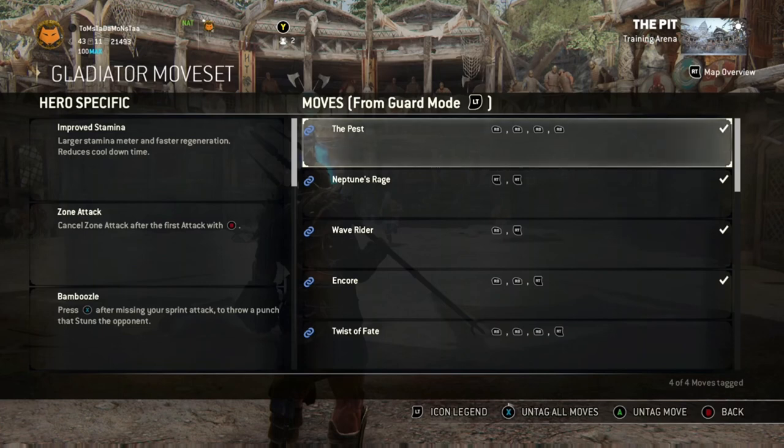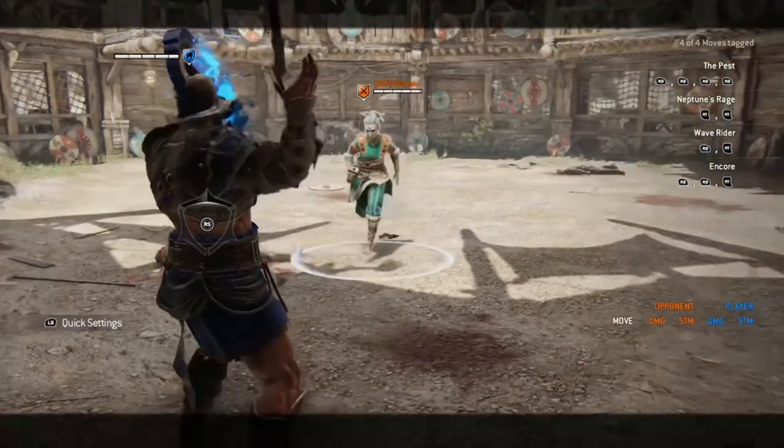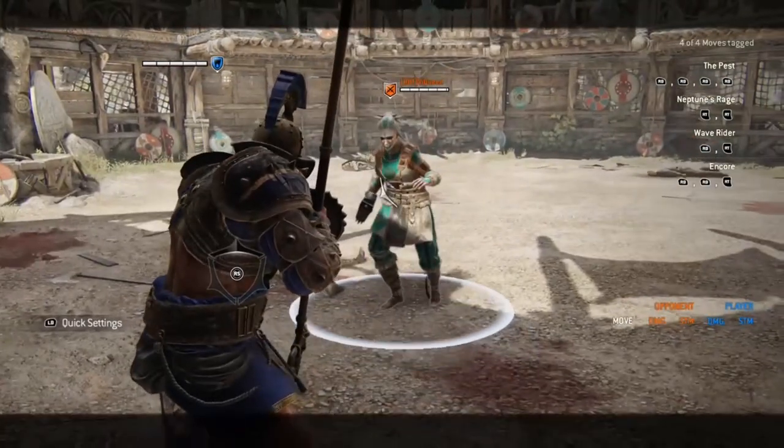Now that we have gone over the gladiator's hero specifics, we are moving on to his moveset. For the first basic chains we are looking at: the Pest which is 4 light attacks, Neptune's Rage which is 2 heavy attacks, Wave Rider which is a light attack then a heavy attack, and Encore which is 2 light attacks then a heavy attack. Note that in between any of these chains you can use your toe poke or your skewer to end the chain.